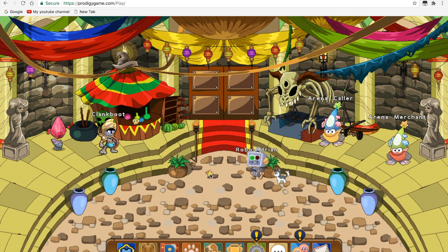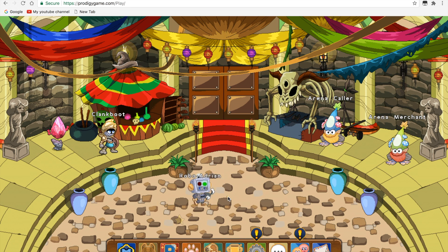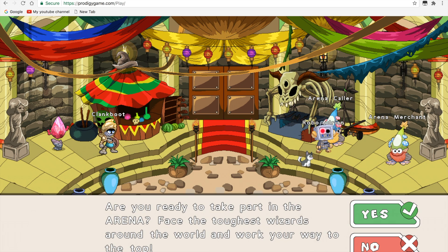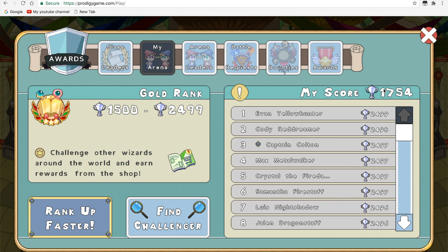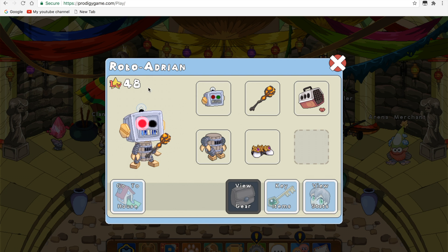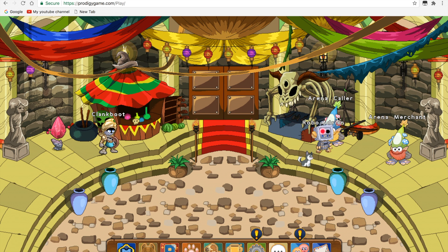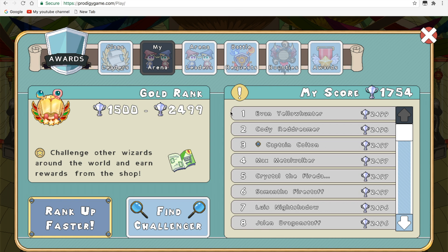Basically, if you go to this world down here in the bottom middle and you go into the coliseum, there's this guy for arena battles. So you guys know about arena battles — you get trophies. As you can see, my score is incredibly high and my rank is like 48. I go against level 80s. You might have already heard about this trick, but in case you haven't, stick around.